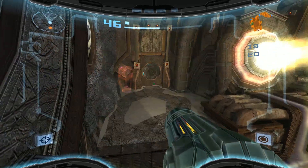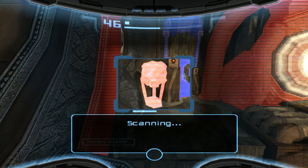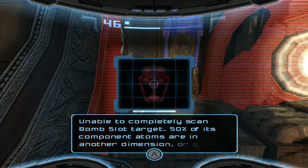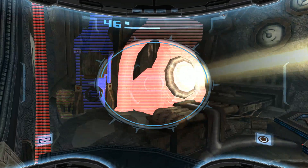Before we go through the portal, I'll just scan this right here. Target is in a state of dimensional flux — unable to completely scan bomb slot target. 50% of its component atoms are in another dimension, on the surface of Dark Aether.